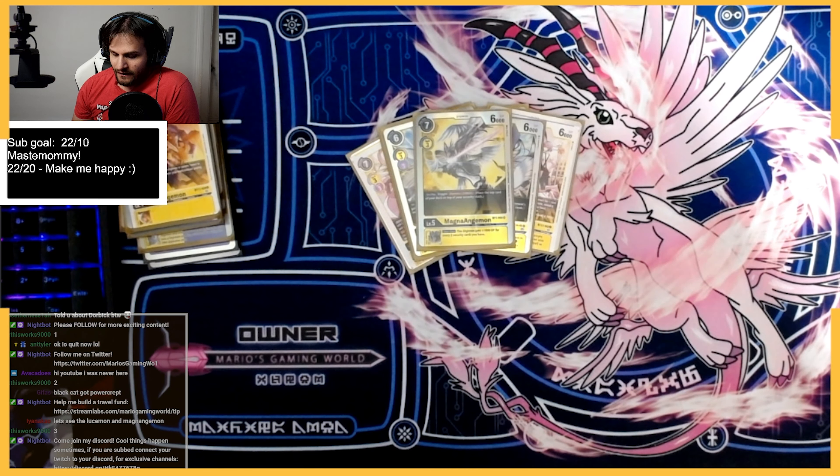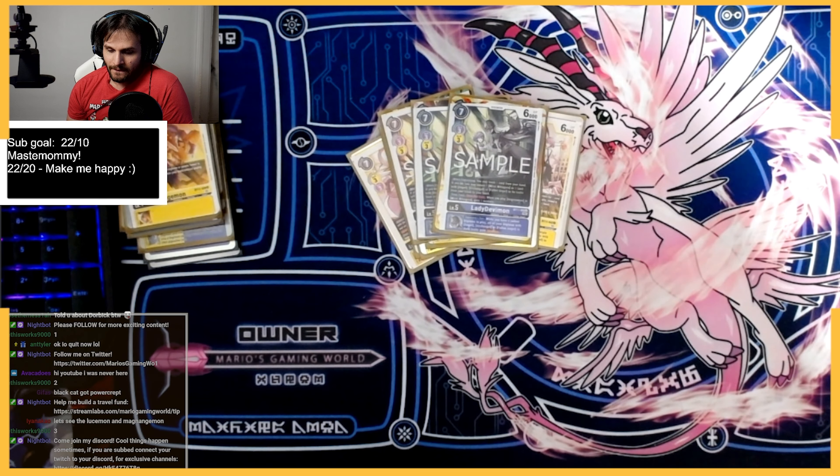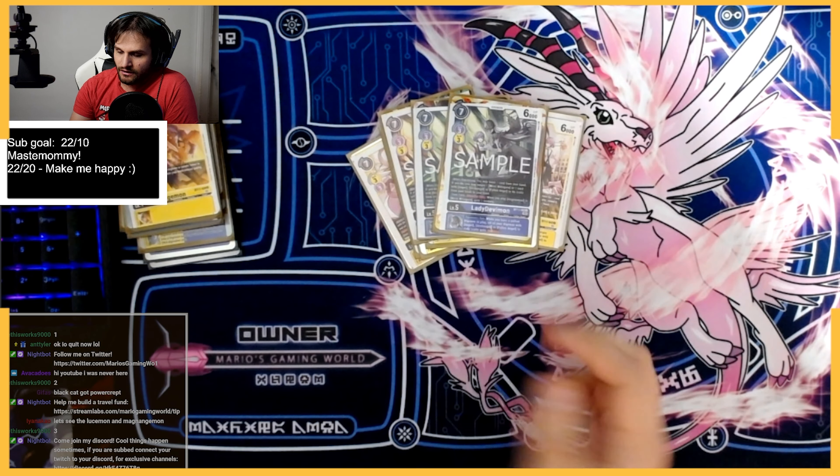Purple ultimates — I'm back and forth on this lineup. Starting off with three copies of the new Lady Devimon from BT11: when digivolving, you may trash a card in your hand, which is really good, and then if you do, you may return a Miri or an Angel, Archangel, or Fallen Angel from your trash to your hand. It gives you recursion, which is really, really good, but it also discards a card which could be relevant because of Miri — we'll talk about combos like that later.